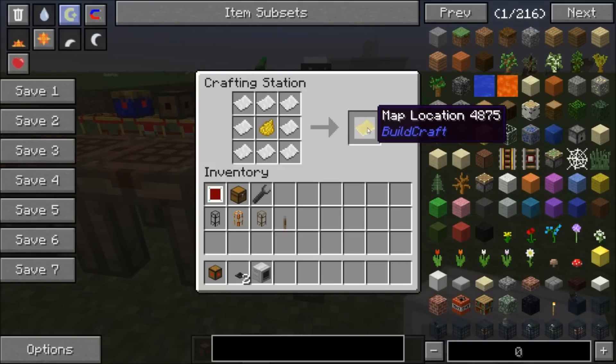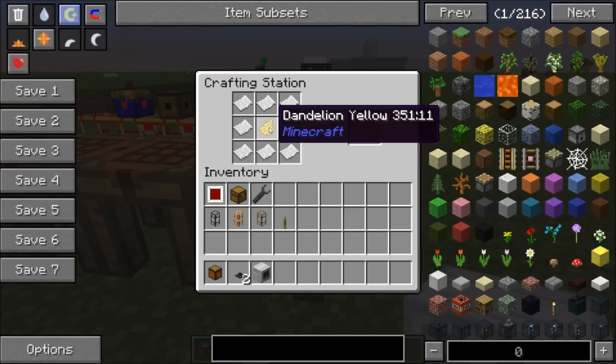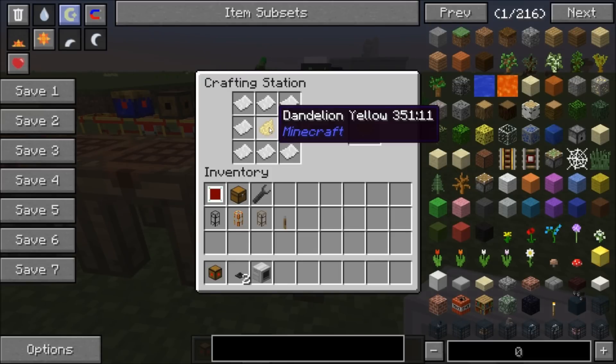We will also need a map location, which is made with eight paper and a yellow dye. As long as it's some sort of yellow — like dye or dandelion yellow — it'll work.